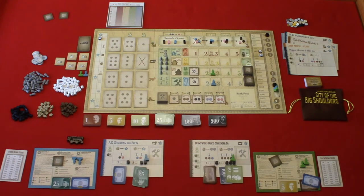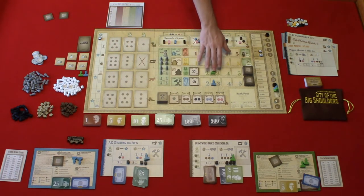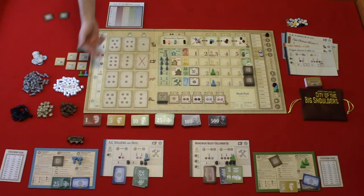Keep in mind that only green locations or locations marked with the infinity symbol can have more than one partner meeple during a decade. There are three ways to get another partner meeple: when you operate all of the factories in your starting company, when you reach the third decade, and when your first company reaches the appeal track bonus.